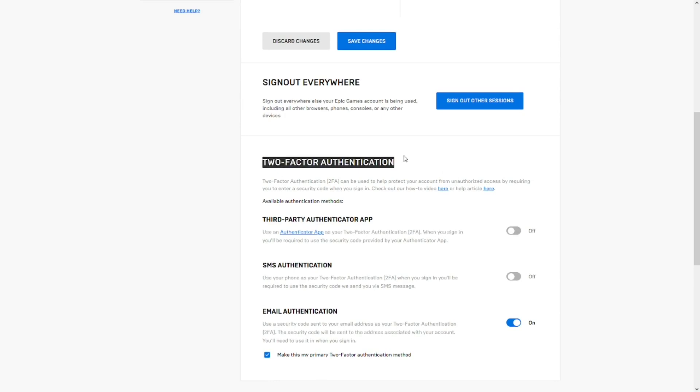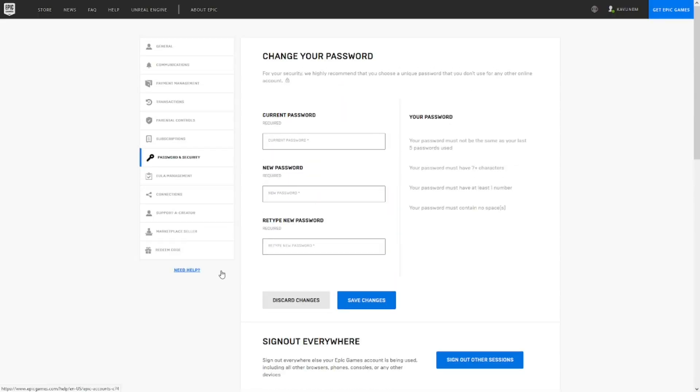The methods available for two-factor authentication are: third-party authenticator app, SMS authentication, and email authentication. I chose email authentication because in my opinion that's the best one, but you can choose whichever you prefer. That's basically how to turn on two-factor authentication in Fortnite Chapter 3 Season 4 to get a free emote and secure your account. If you want to see more videos like this, subscribe to the channel, like this video, and turn on post notifications so you don't miss future uploads. See you later, bye.